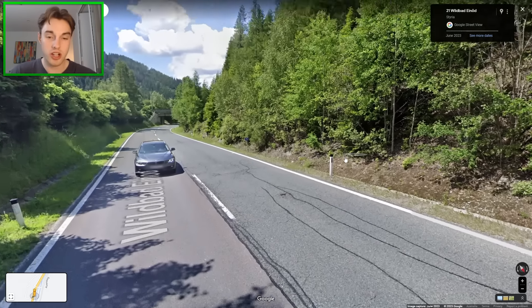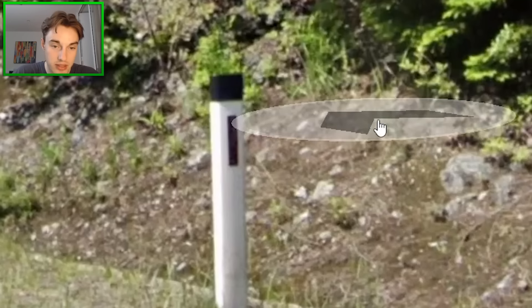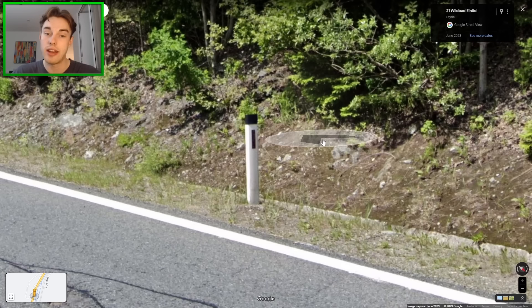In several European countries you can find this bollard with a black cap on top. However, whenever you see a black reflector on it instead of red, that means you're going to be in Austria rather than the other options.